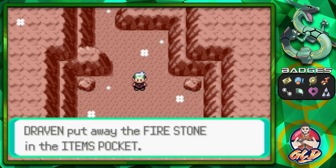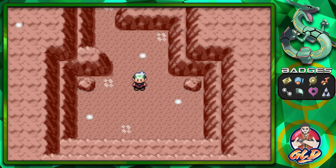The second thing you can grab here is a Fire Stone, which is useful if you want to evolve certain Pokemon in this walkthrough. And that was pretty much it for this little area.